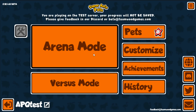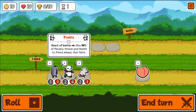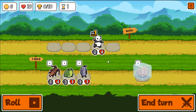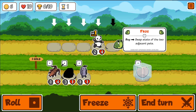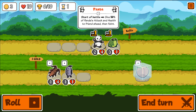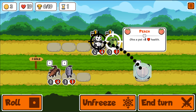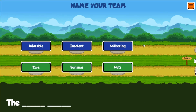Welcome back to the Super Auto Pets test build where we have 55 new pets. Now you do faint which does scare me. I'm going to freeze that and re-roll because I want a tanky unit. I don't want start of turn, I'll take the frog and give health to it — it'll be two and six, giving one and three to the frog. Let's give it a try.